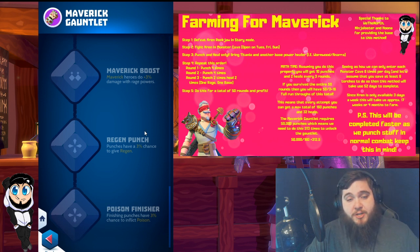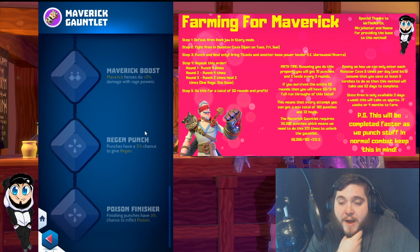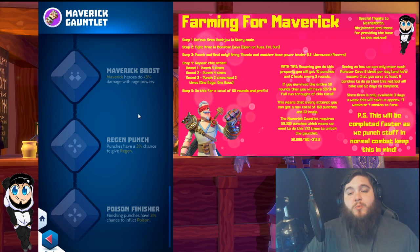You also have the regen punch: punches have a 3% chance to give regen. Regen is an incredibly strong buff because it is stackable, meaning you can stack multiple regens without wasting them. Then there's poison finisher, though in most cases you're not going to be punching four times in a row — especially with how fast you're building hero powers, you'll likely be using a heal or Vordrae's burn on your turn, giving you only three punches. So you won't often get a chance to poison, but it's a nice bonus if you do finish with a punch.